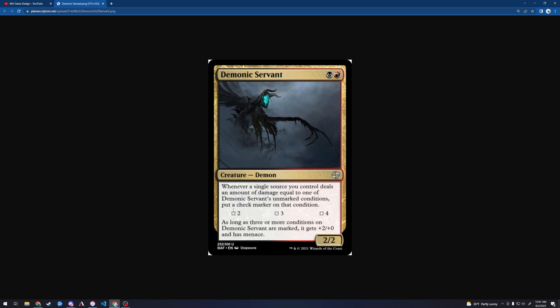I see what you're trying to do here — meet this condition, meet this condition, meet this condition, now you get a bonus. I think that's an admirable goal. But the wording here is very confusing: 'Whenever a single source you control deals an amount of damage equal to one of Demonic Servant's unmarked conditions, put a checkmark on that condition.' It's a bit of a mouthful, and you kind of have to word it that way because of the mechanic. I like the idea of this mechanic — if you meet these conditions, you get a bonus. That's cool. But I don't really like the execution so much on this one.